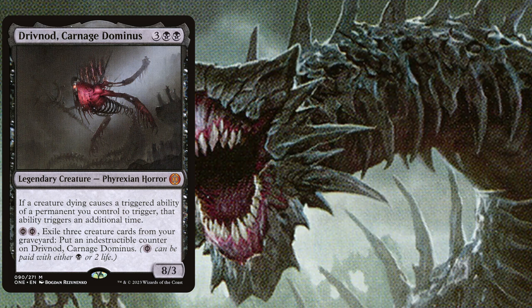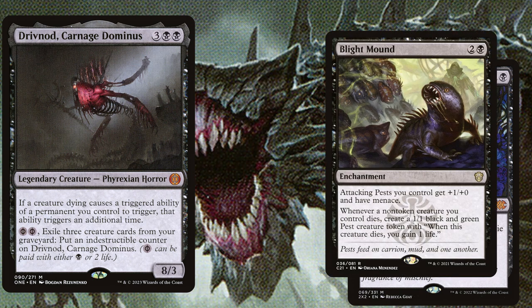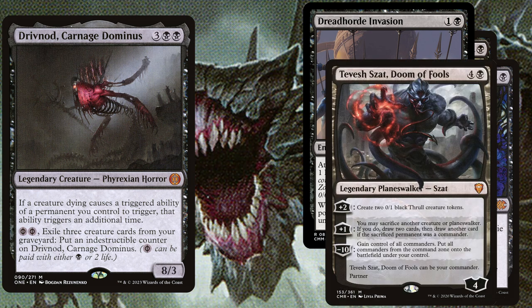We will be needing a lot of creatures that we can sacrifice to abuse those death triggers. So we play cards like Bitterblossom, 2 mana tribal enchantment: at the beginning of your upkeep you lose 1 life and create a 1/1 black faerie rogue creature token with flying. Blightmound, 3 mana enchantment: attacking pests you control get +1/+0 and have menace. Whenever a non-token creature you control dies, create a 1/1 black and green pest creature token with 'when this creature dies, you gain 1 life.' Dreadhorde Invasion, 2 mana enchantment: at the beginning of your upkeep you lose 1 life and amass zombies 1. Whenever a zombie token you control with power 6 or greater attacks, it gains lifelink until end of turn. Tevesh Szat, Doom of Fools, 5 mana planeswalker with 4 loyalty: his +2 ability creates two 0/1 black thrall creature tokens. His +1 says you may sacrifice another creature or planeswalker — if you do, draw 2 cards, then draw another card if the sacrificed permanent was a commander.